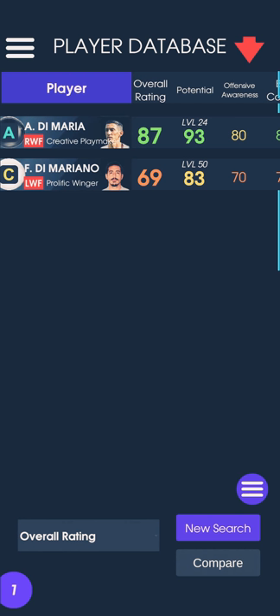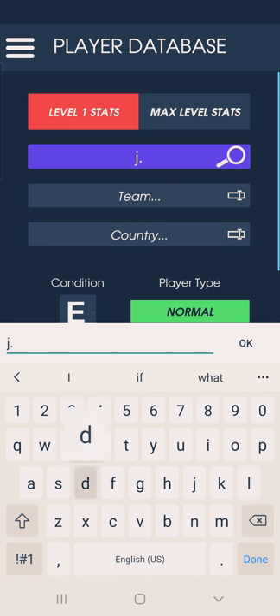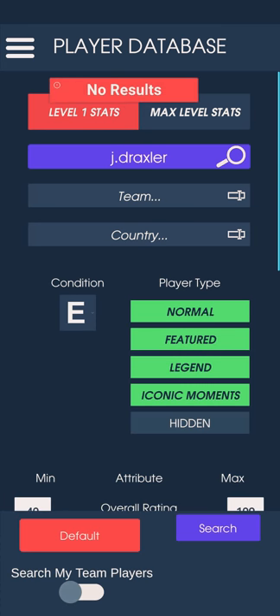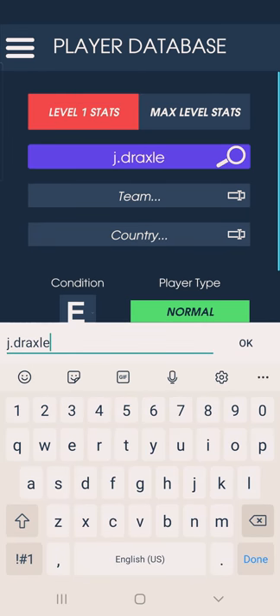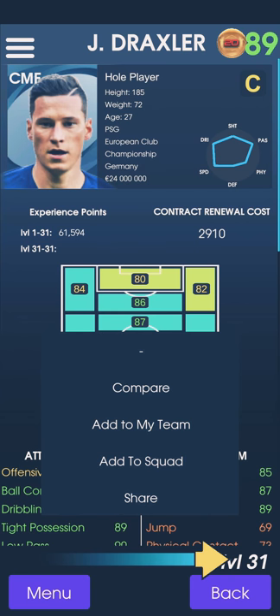Now we are going to search for the center mid player. We found Draxler — old player but wearing beast information. We found Draxler, adding to the score: 89, up from 80.